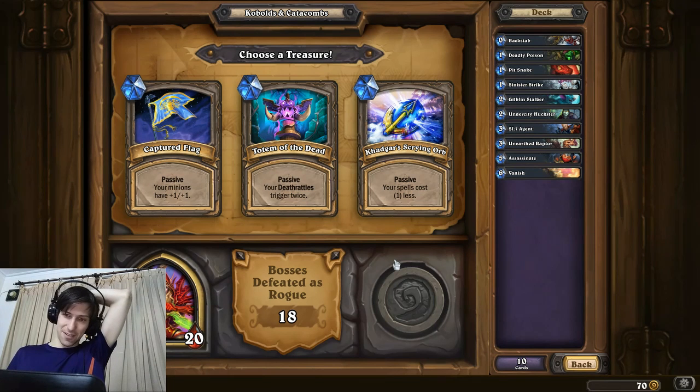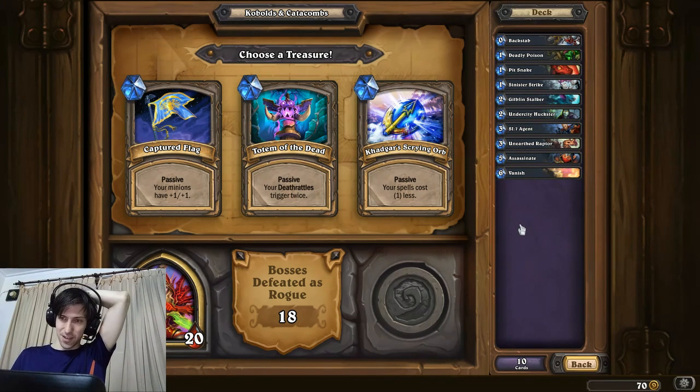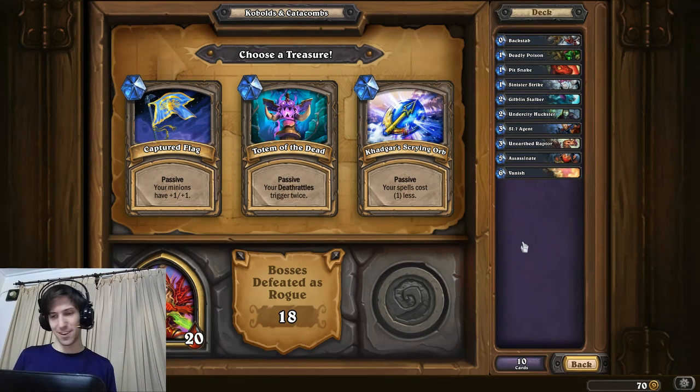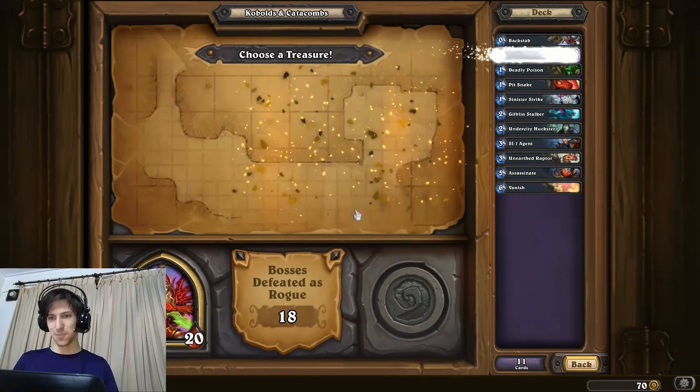Totem of the Dead, I found, has always been a trap. You take this and then you never get off into deathrattle synergies. Khadgar's Scrying Orb makes your spells cost one less - in theory sounds good, but Rogue spells are always cheap to begin with, and I don't think you're gonna win with spells. Captured Flag is plus one, plus one, which generally is really strong. It's like having a buff played on turn one for free. I think we have to do Captured Flag - we do want to win.